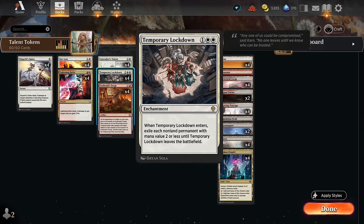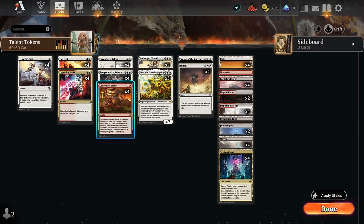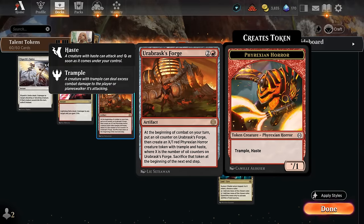Temporary Lockdown exiles all non-land permanents with mana value two or less until it leaves the battlefield — a great answer against aggro decks presenting lots of one and two mana creatures, especially ones that trigger when they die, since exiling prevents those triggers. Because we're playing Lockdown, we can't include too many of our own token makers that cost one or two mana, or that leave tokens on the battlefield, since they'll just get swept up. So instead we're relying on Orobrask's Forge, a three-mana artifact that dodges our own Lockdown.